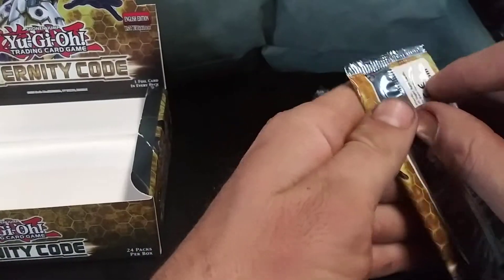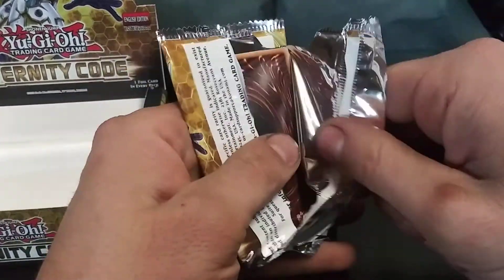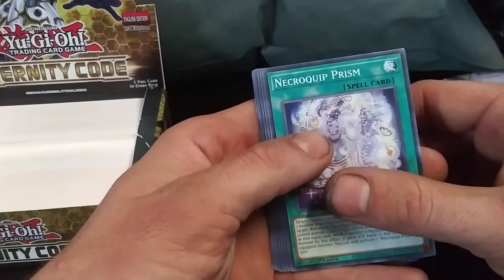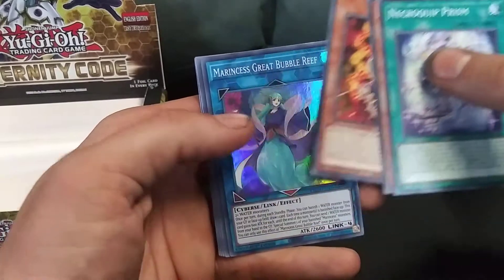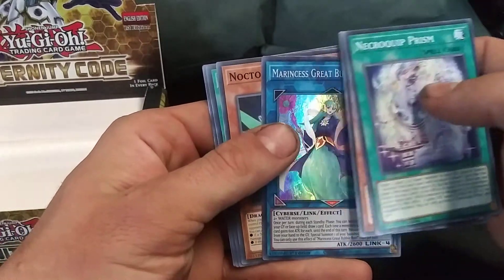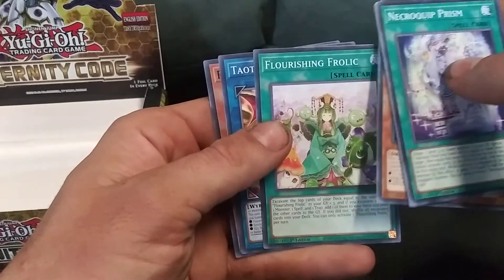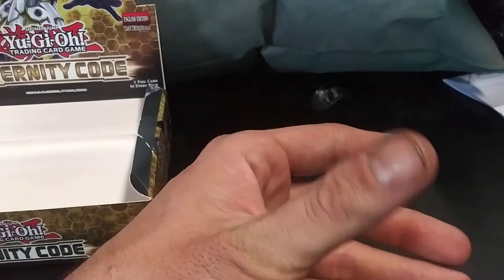Alright everybody, we're down to our last one. Can we get anything else? We might have gotten something that was worth a few dollars in this pack. Like I said, I open them — I usually play with them, or if they're shiny and pretty, I put them in a binder. We got Necroquip, another Zero Day, another Ironclaw, Crimson Resonator. And we got another foil Link Monster — it's a Marincest Great Bubble Reef! We might be able to finish up our Marincest deck with all these cards. Another Noctovision, Flourishing Frolic, Tau-Tai Dragon, and another Parallel Exceed.